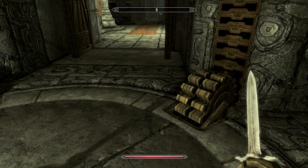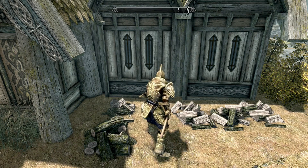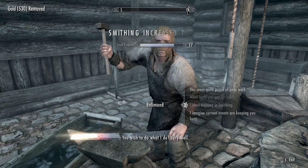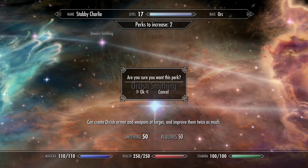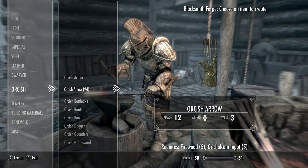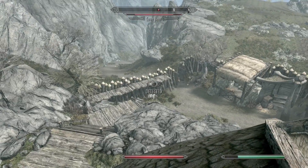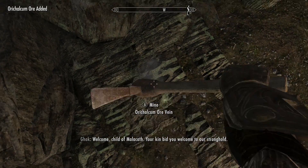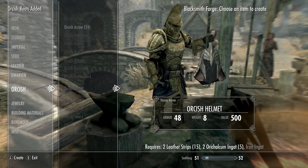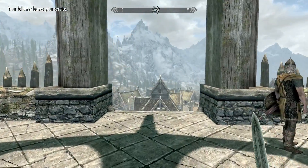I made it to the elevator deeper in the ruins and decided not to continue. Back at Whiterun, I leveled alchemy more and chopped wood for Dwarven arrows for easy smithing levels. I still needed a few more levels for Orcish Smithing, so I went to Riften for smithing training and acquired the Orcish Smithing perk. I went to an Orcish stronghold to mine the ore I needed, ran past a bear at the gates, and let the orc guards handle it.